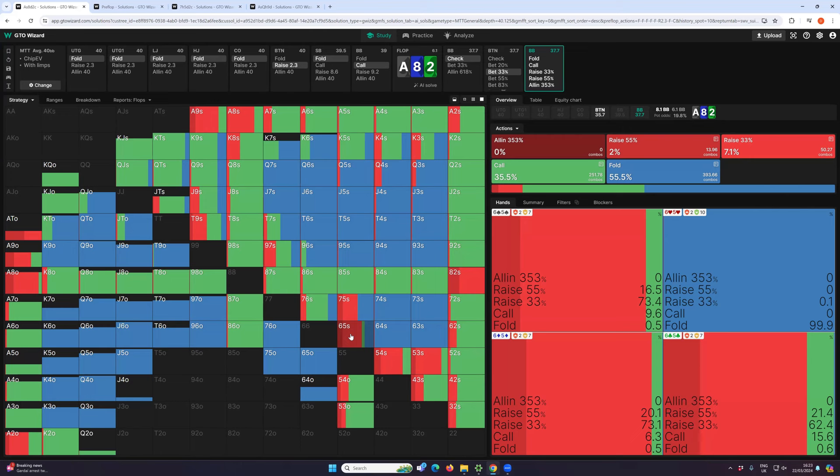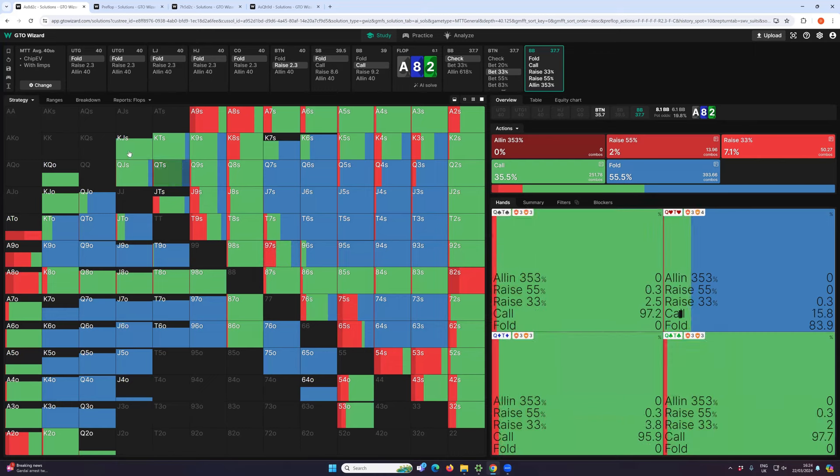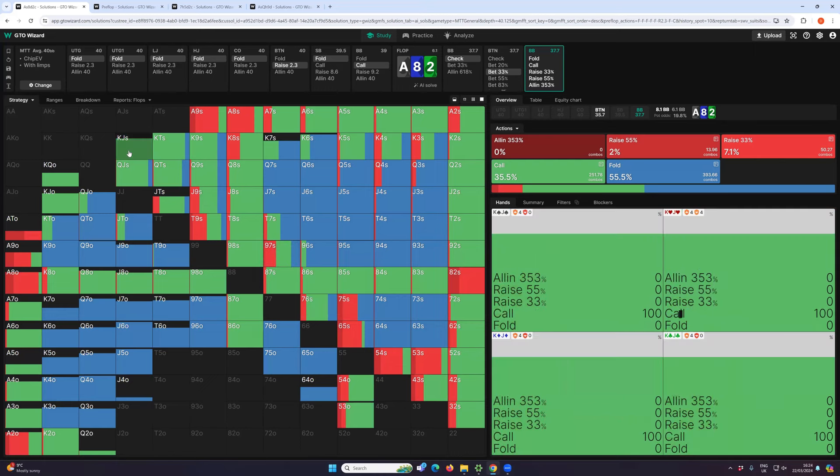If we get a 7 on the turn, we improve to a very strong open-ended draw — we can play that more cautiously and just try to realize our equity, check it but not fold when they bet. If we hit a 5 or 6, we hit a pair and maybe check-call that as well. If we hit a flush draw card, we can go either way — bet again as a bluff or check-call if we think they won't bet big. There are some turn cards we'll just give up on, like the king of spades which doesn't help us in any way.